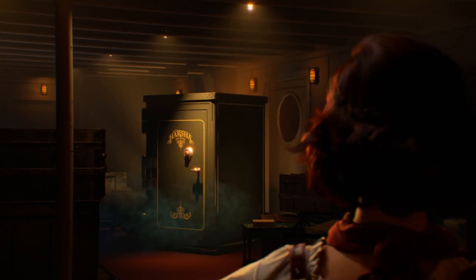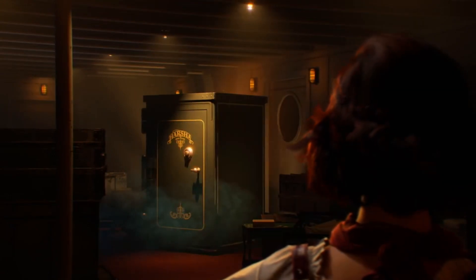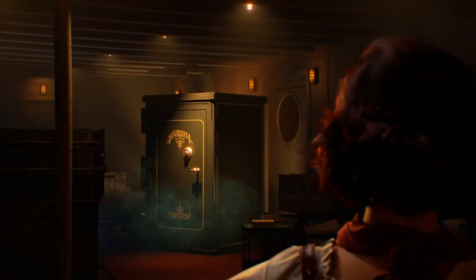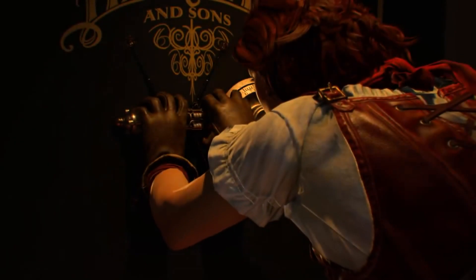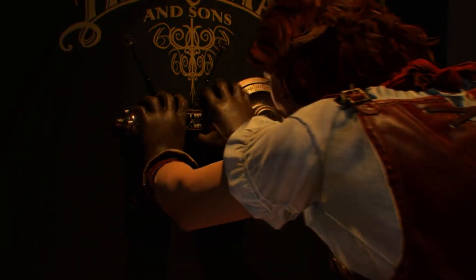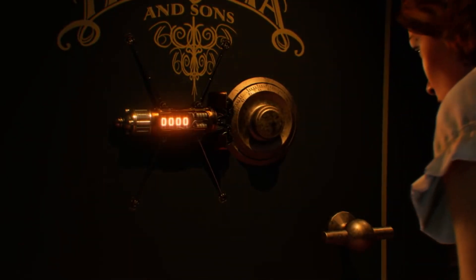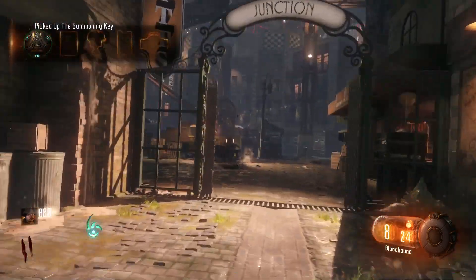There is a safe that our characters get the artifact from — the artifact that creates these zombies in our new storyline. You will notice there is actually some writing on the safe. It actually says 'Harsha and Sons.' I pointed this out in the trailer but totally went past it because I just thought maybe this is the name of the people who make the safe or it's just some irrelevant writing. But after making that video I went back, typed in 'Call of Duty Zombies Harsha,' and we have actually seen this in game before.